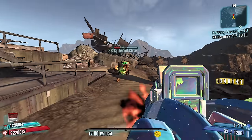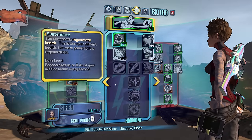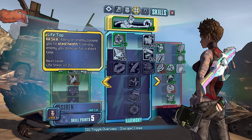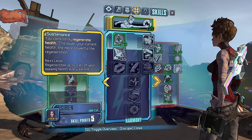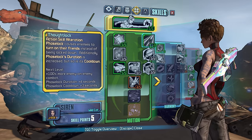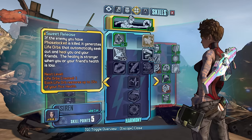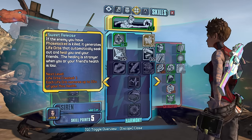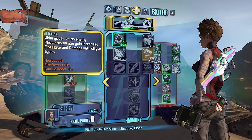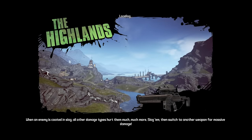Brimstone shotgun — oh yeah, baby. All right, five points. It's where the difficult choices start coming in. I really like the kill skill: killing an enemy causes you to steal health from an enemy you damage for a short time. I would like just a little bit of healing. While having an enemy phase locked, I'll take the extra damage — sure. Now Highlands, let's go.